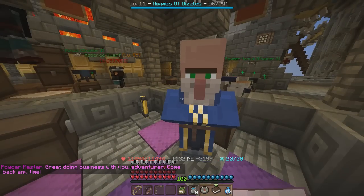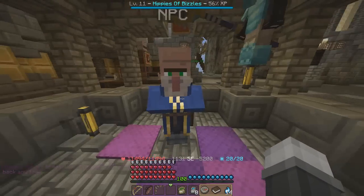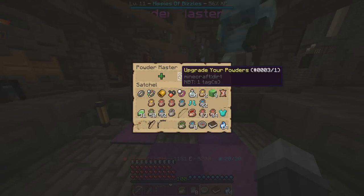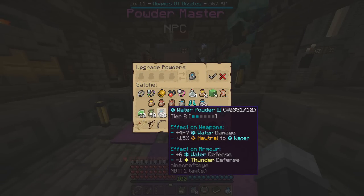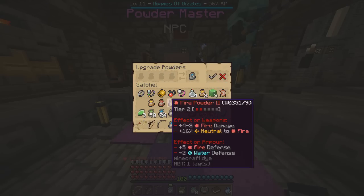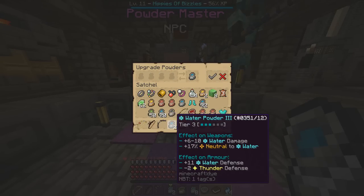I'm going to show you guys how specials kind of work. In order to use a special, you're going to need to have two tier fours of the same powder on there. So if you want to do the water special, you're going to need to use two tier four waters.